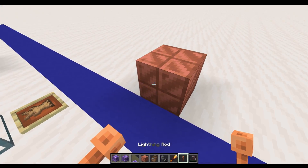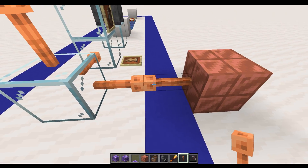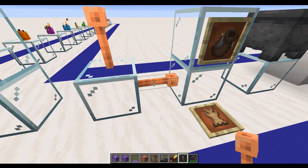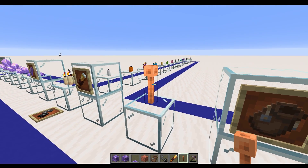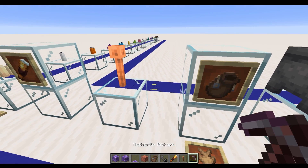If you put a block here and place a lightning rod there, you get a lovely effect of the two blocks kind of touching ends together. There are going to be loads of things that we can do with this block alongside its regular use of just attracting lightning. Really, really happy about this.